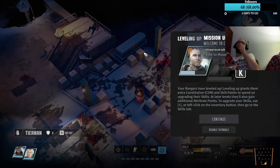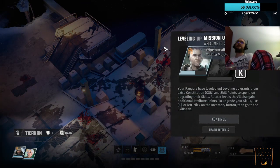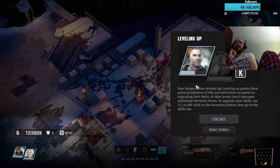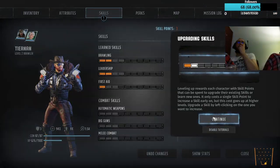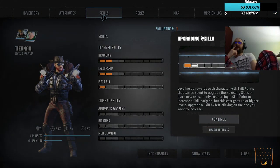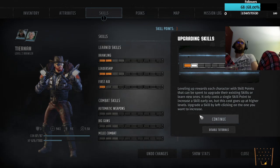Alright, we are level two now — leveling up. Your rangers have leveled up. Leveling up grants some extra constitution, which is health, and skill points to spend on upgrading their skills. At later levels they'll also gain additional attribute points. To upgrade your skills, use K or left click the inventory button and go to the skills tab. Leveling up rewards each character with skill points to upgrade existing skills or learn new ones.